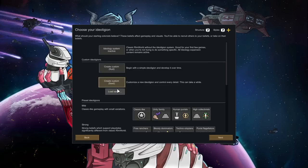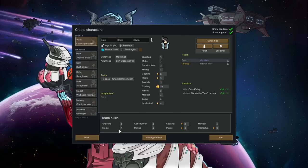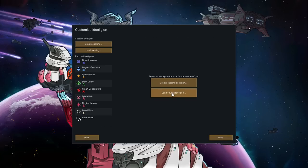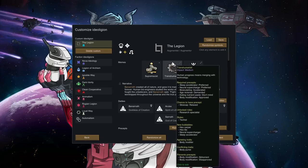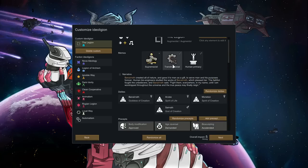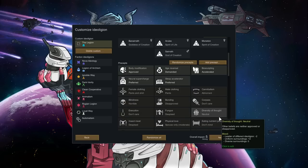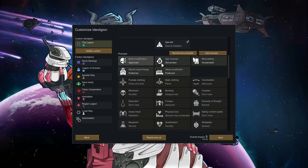I do have an ideology already prepared so let me load that up. It is the Legion. If we go to create custom and load it from this screen I can show it to you. It's a supremacist transhumanist and human primacy. I really thought long and hard about not going with transhumanist, but it just seems to fit so well. It's a pain later on because you've got to do the age reversal, the body mod, the neural supercharge, the sleep accelerator — but I think it'll be a lot more in theme for a Mechanator playthrough. That's the memes we're going with.